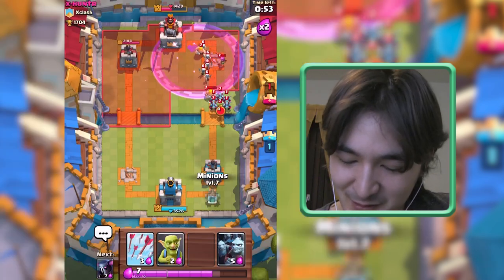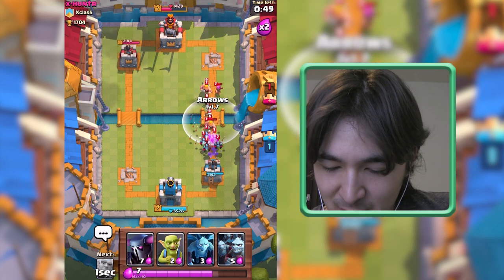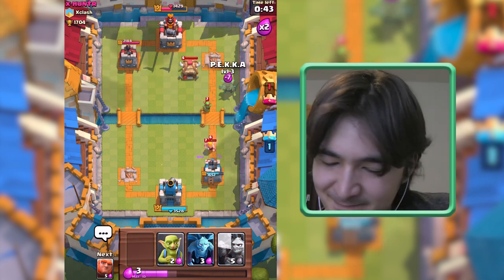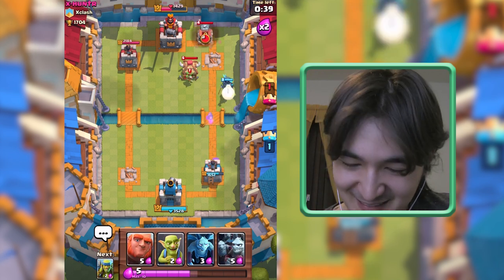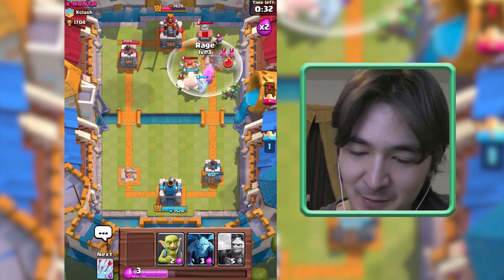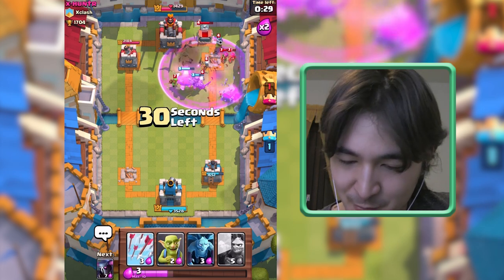They're going down. It's really depending on these guys here. Can we get everything? Missed some Minions but got all these Skeletons — not too bad. The spawner is not helping me of course. Spear Gobs and Rage Spell — I thought about getting down some Minions but I think it's really important to get these Spear Gobs.